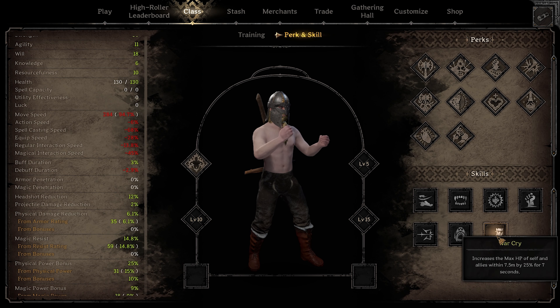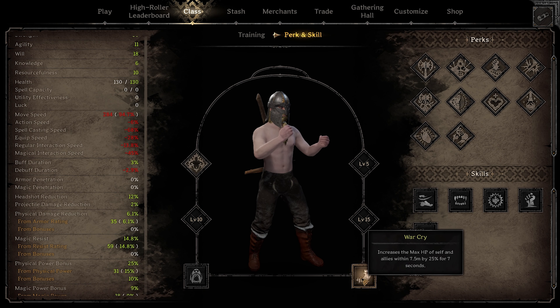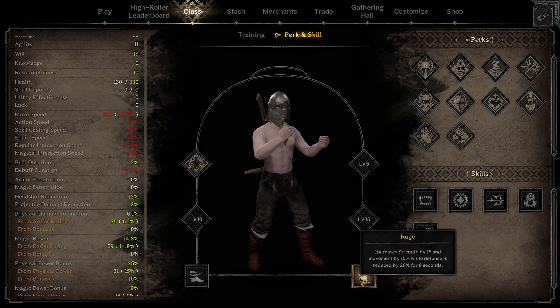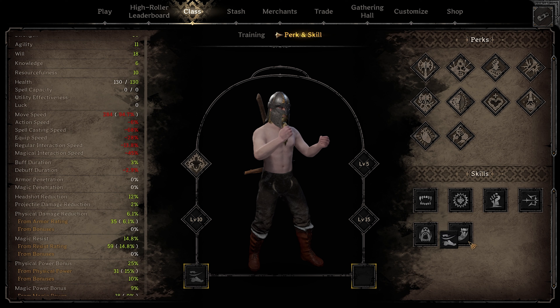War cry is good for teaming with teammates — it increases their max HP and yours by 25 for seven seconds, which is good when engaging. If you want to run a full teammate-help build I'd run savage roar and war cry together. You can increase their health and reduce the enemy's damage to combo them together and shred enemies. For goblin caves or ruins I would run Achilles strike and rage — these are just really good damage with the perks that you run.